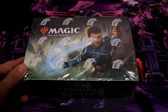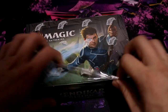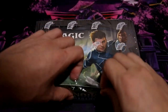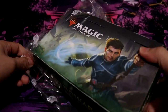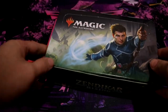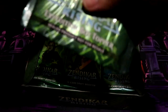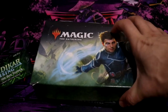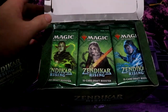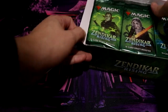Hey guys, welcome back. First box opening for this new year. We're gonna be doing Zendikar Rising — get some fetch lands. It was really cheap during Christmas time, so why not. Plus you always get a guaranteed box topper, so there's one fetch land in there. Alright, let's see what we get.